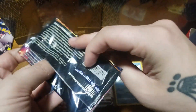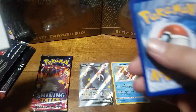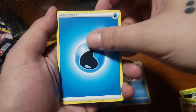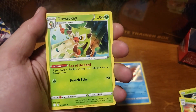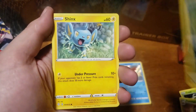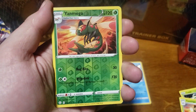Let's get into our third pack here, trying to make this quick so you guys can get into the regular opening. Third pack contents: Water Energy, ball guy, Cramorant, Thalaki, Buzil, Buzil, Spinarak, Shinx, Koffing, Horsea.